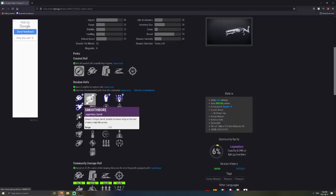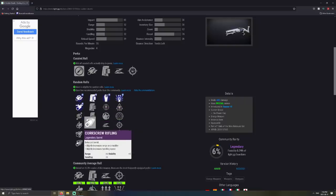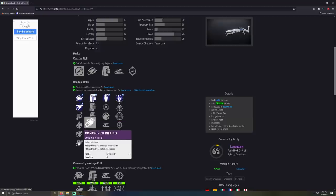We have smoothbore, but I'm not going to talk about that — you guys already know it sucks because it increases your projectile spread. Then we're left with three barrels that no one really used back in the day. You have smallbore, which increases your range by 7 and stability by 7. You have barrel shroud, which increases your stability by 10 and handling by 10. And then you have corkscrew rifling, which increases all three — range, stability, and handling — by 5.